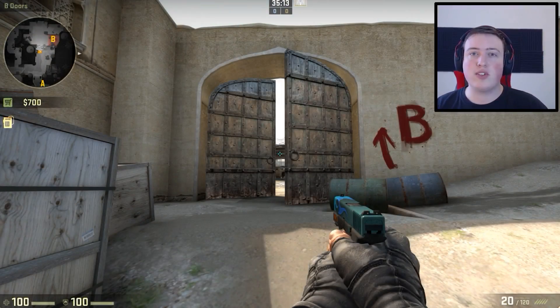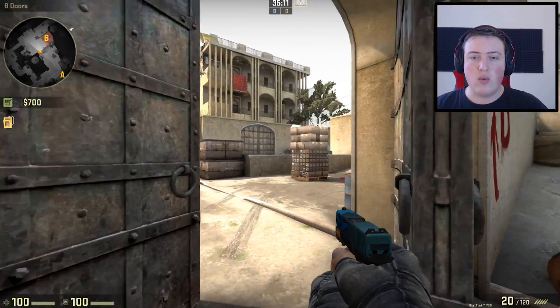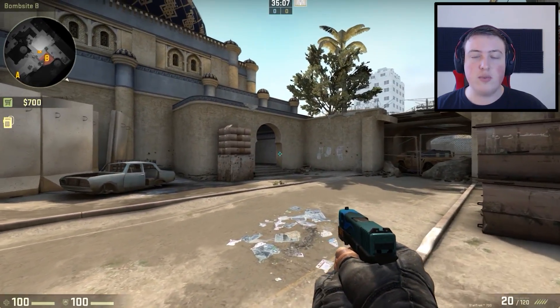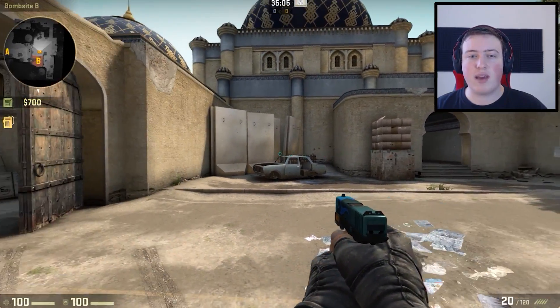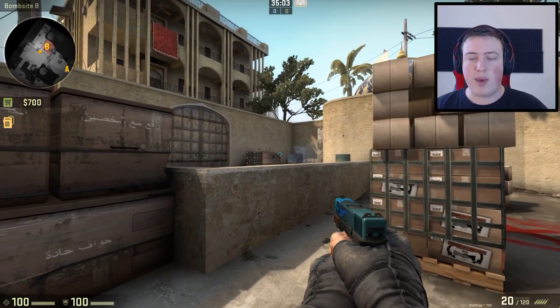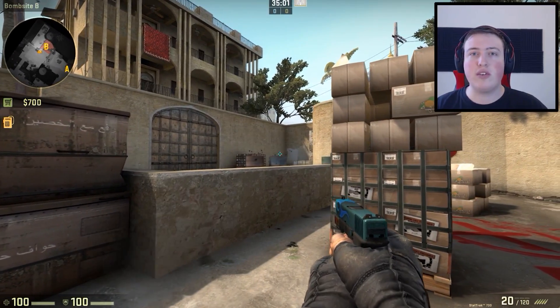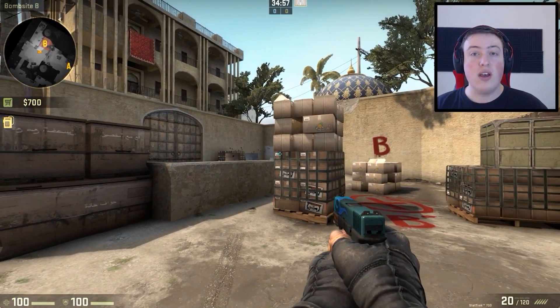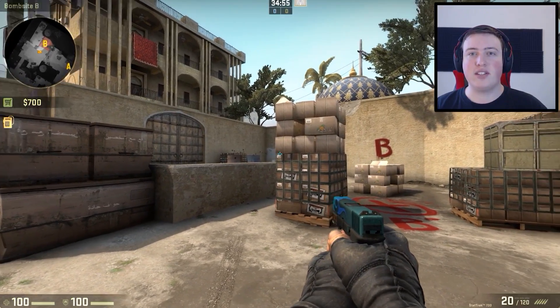So if we try to push onto B site, what are the most common places that enemies are going to be? Well, while there are tons of areas they could be hiding, the two most common places I see all the time are car right here and back plat right here. These spots are incredibly overused — it's very easy to predict enemies will be in these two spots. So we're going to smoke these off to make it a lot easier on ourselves.